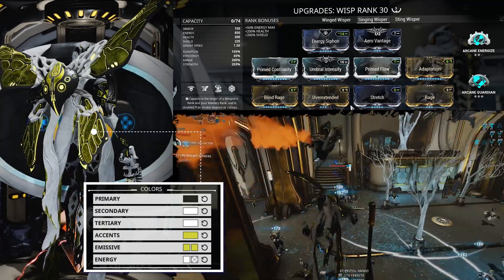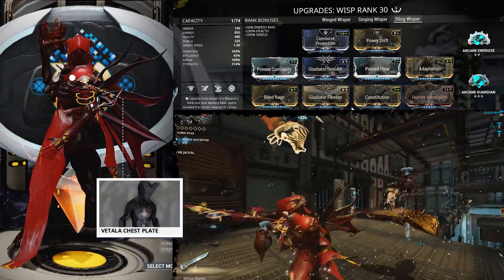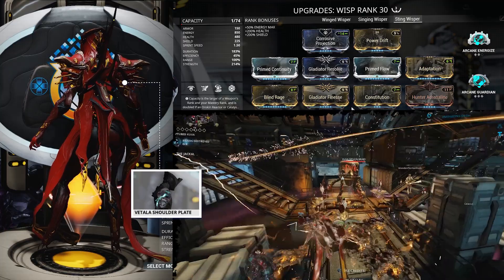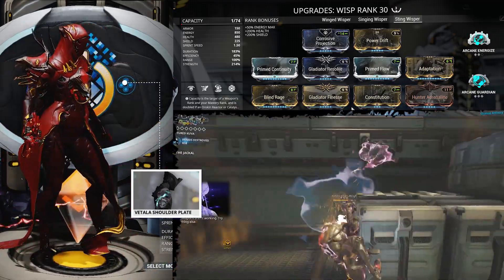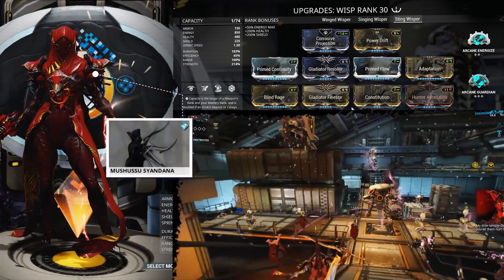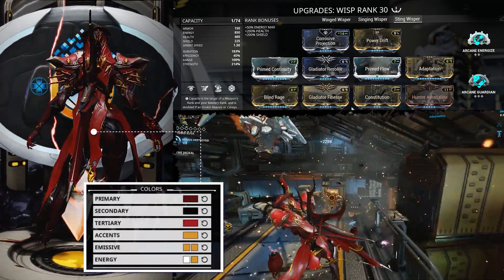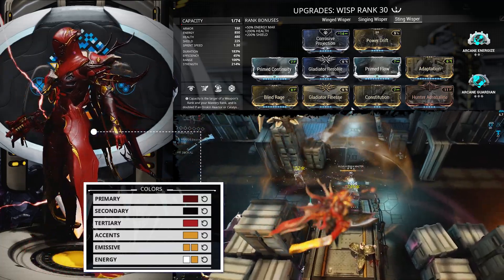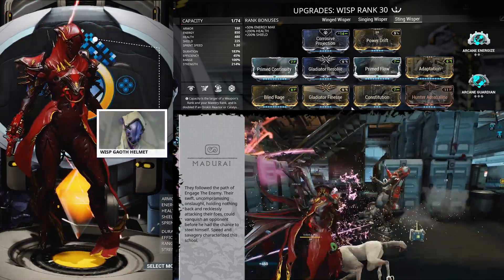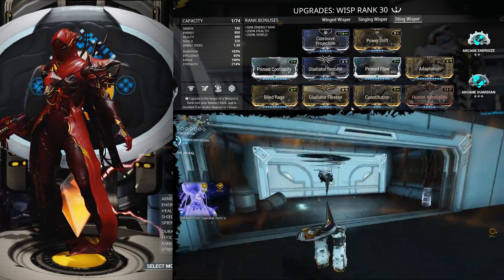Our final build is straight into the action — more for close range. This is called Stinging Whisper. It has Corrosive Projection, Power Drift, Primed Continuity, Gladiator Resolve, Primed Flow, Adaptation, Blind Rage, Gladiator Fitness, Constitution, and Hunter Adrenaline. This build has a higher duration of 183%, lower range of 100%, and strength of 214%. It works really well with the Gladiator mods paired with a melee weapon. You're tying in Gladiator Fitness and Adaptation with Hunter Adrenaline to keep the energy flow going and stay alive in heated battles — this build is directly in the face of the enemy and just continuously fighting.